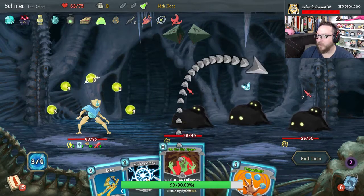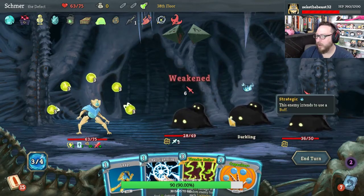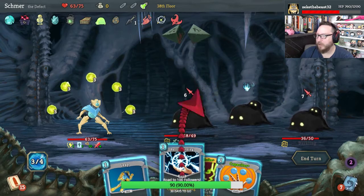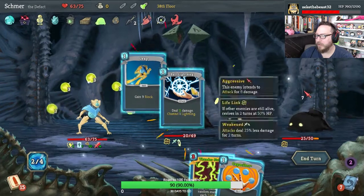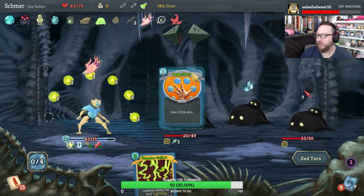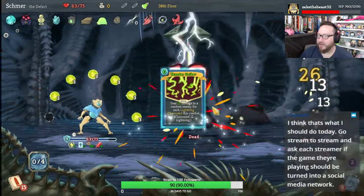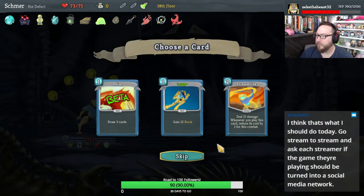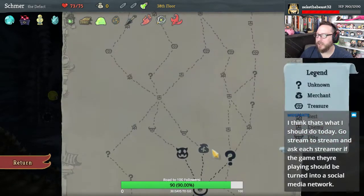Go for the Eyes. This is incredible — Ball Lightning, Leap. Capacitor makes Thunderstrike free, and it deals a million damage to everybody. That's so good. I think, as much as I would like Leap Plus, I'm gonna take another Skim.